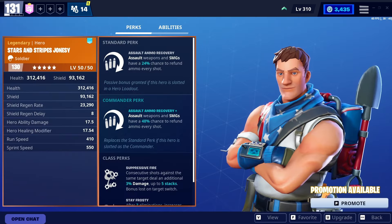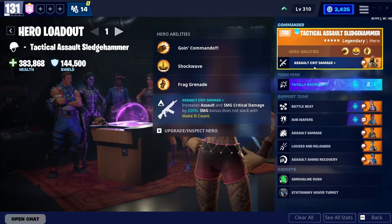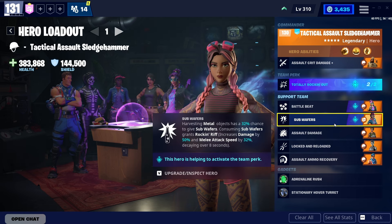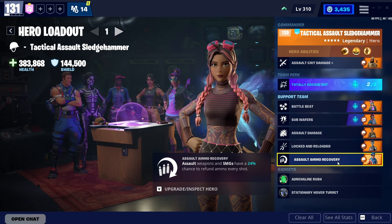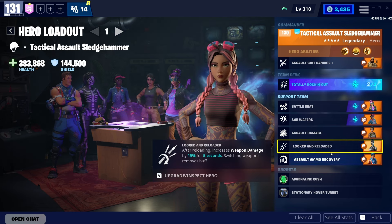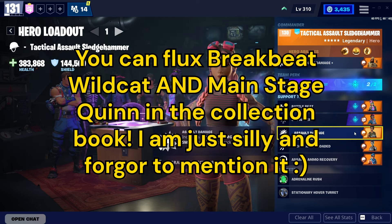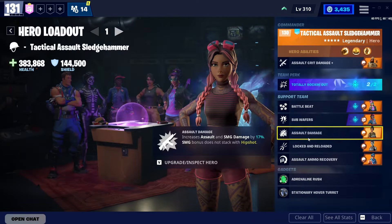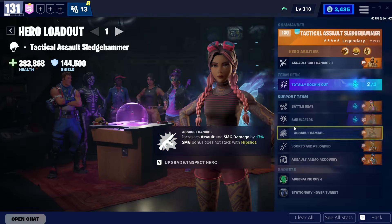Here we have Sgt. Stripe Jonesy, who was in the event shop last season. If you missed out on Sledgehammer, Breakbeat Wildcat, Quinn, or Jonesy, I feel really sorry for you — they were literally in the event shop last season which ended about a week ago, so you can't get these heroes anymore until next year unless you voucher them. Skull Ranger, though, you can get right now in the Fort Nightmares Llamas, and Ramirez is a base game hero — she's actually the starter hero you get when you start the game.